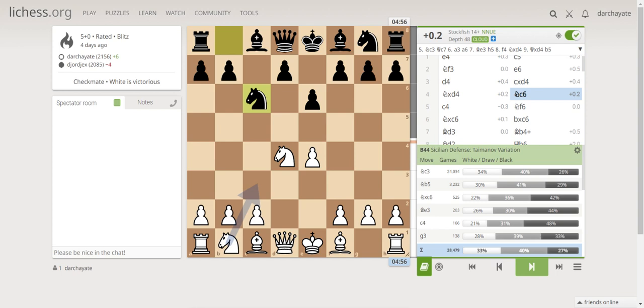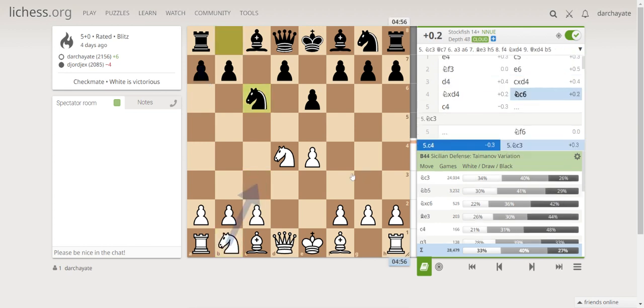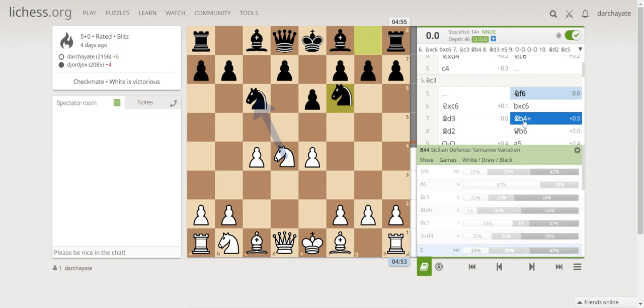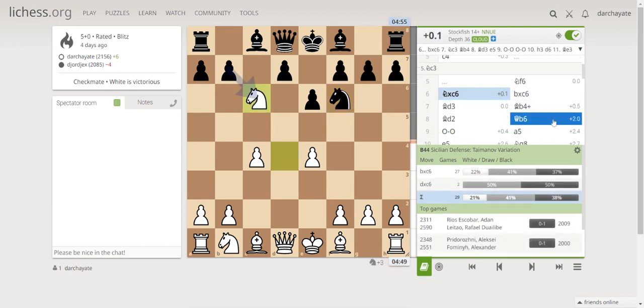The computer engine said the standard move here is knight c3, but I didn't play that because I was thinking another move might be better — even though it gives me a disadvantage of negative 0.3. The next best move for black is knight f6, and what I did is take the knight on c6.